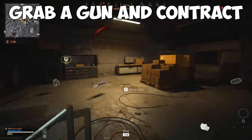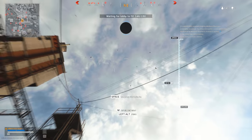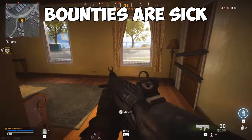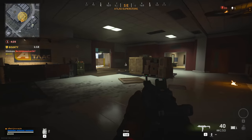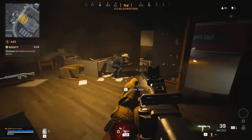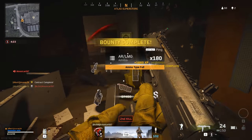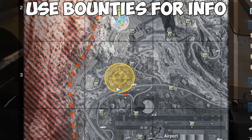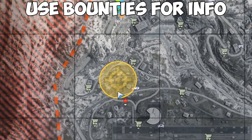Once you've picked your spot and landed, I recommend you look for a gun and a contract. Let's go over all the contracts and how they can help you get an edge. Personally, I go for a bounty first. By grabbing a bounty contract early and taking out your target before they even really have a chance to loot, it gives you a huge head start on money and on an opposing player that might be nearby. Even if you don't hunt down your bounty target, you can see the general area of where they're at, which helps you keep tabs on people nearby.